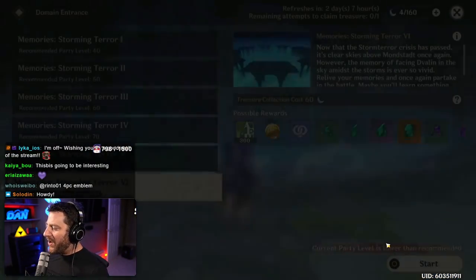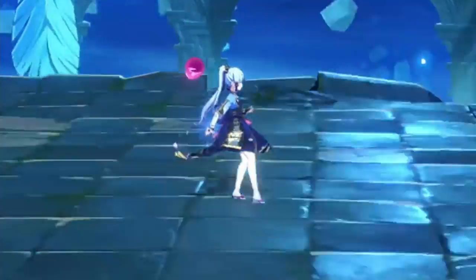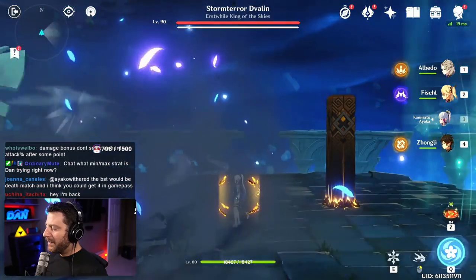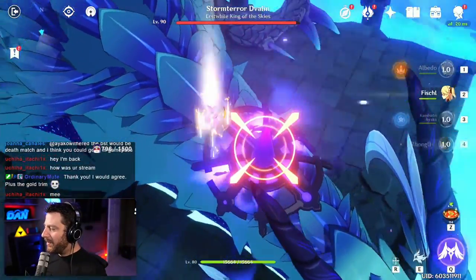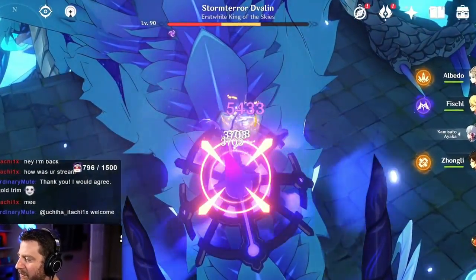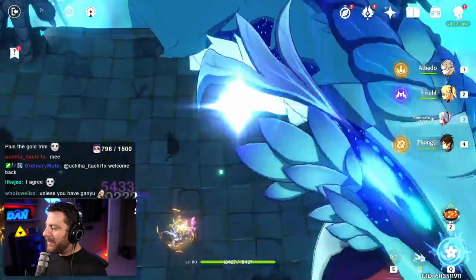Let's go fight the dragon one more time. Notice how shiny her wrist is — that is her C6 lighting up her wrist, makes it very blingy. We got to get our shield popped, get our angry bird angry, trigger Superconduct and attack away. Number-wise it is very close, very similar. We've seen Stormterror get one-phased by physical Ayaka.